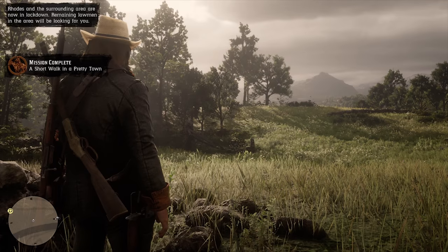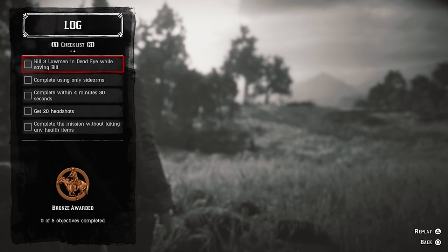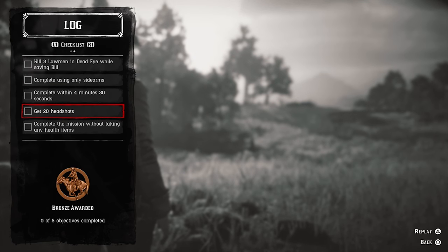First, you're able to replay a mission immediately after finishing it. When you get a mission complete pop-up, hold the pause button to see mission details. You can view the objectives here to see what you missed. You'll be given a replay prompt here, so press the button shown on screen to try again.